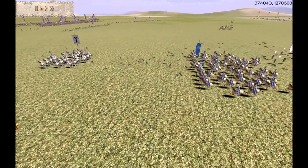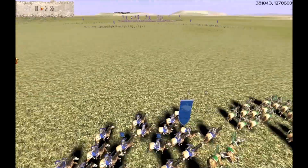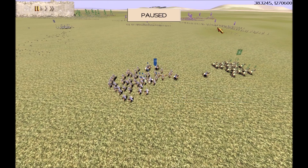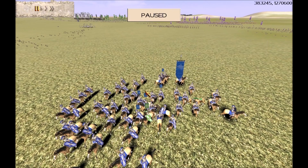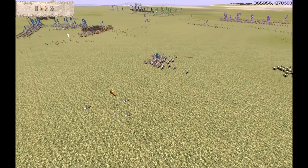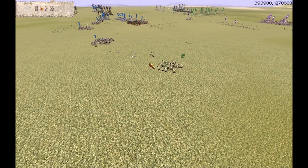Mad King is also bringing his fast-moving general into the fray trying to hit archers. Did you see how Mad King delayed moving his armoured cavalry general back? He drew Canary's cavalry onto him so that Crypto could then shoot arrows into Canary's cavalry unit. That was a nice tactical sneaky move by Mad King — drawing enemy cavalry into archer range. You used to see that tactic quite a lot in the old days of Rome Total War.